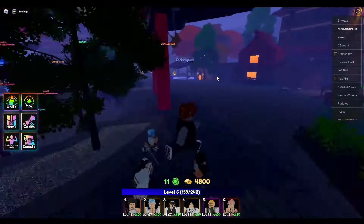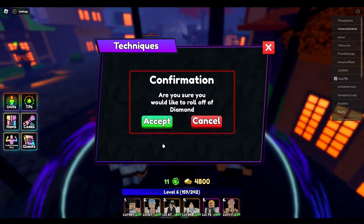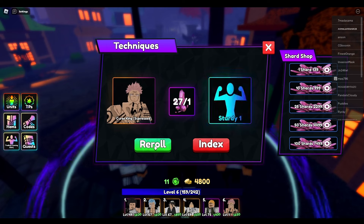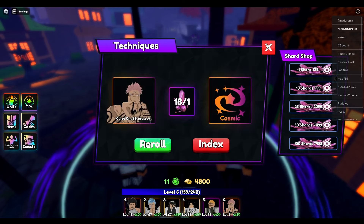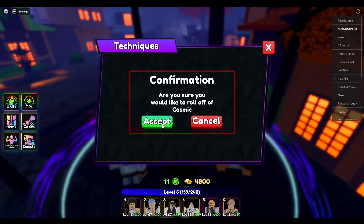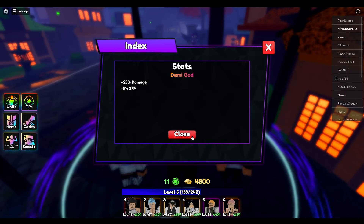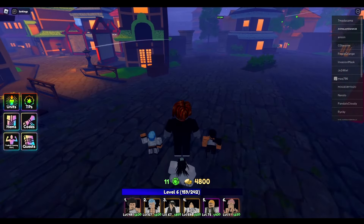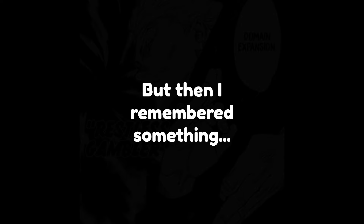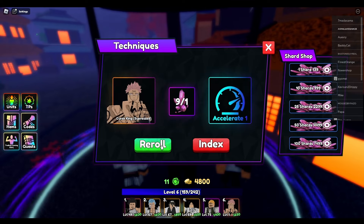I went and did some trait rerolls on Sakuna. After pulling overlord on a mediocre unit I wasn't expecting anything great, and I only had about 30 rerolls. I ended up getting a decently good trait — cosmic — but then I got demigod, which at 1% is the best you can get. Then I remembered: if you're unsure on who's going to win, always bet on Hakari.